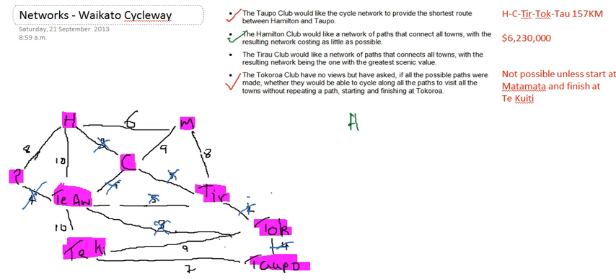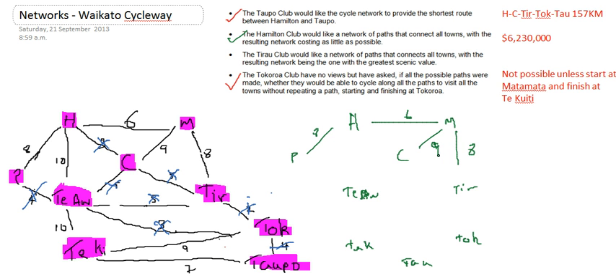So I've got my Hamilton, my Matamata, my Cambridge, my Tiawamutu, my Tirao, my Tokoroa, my Tikiti, my Taupo, and my Pyongia. And that's 8, 6, 9, 8, that one's 10, that's 10, that's 9, and 7.